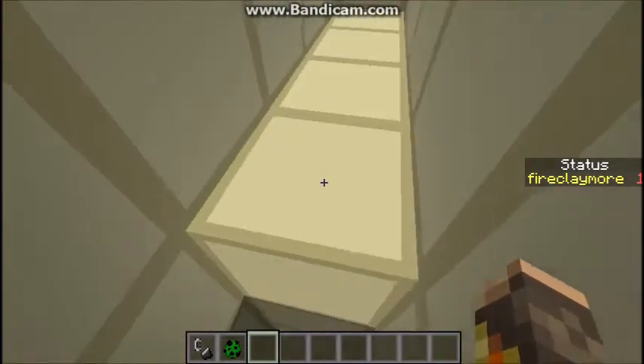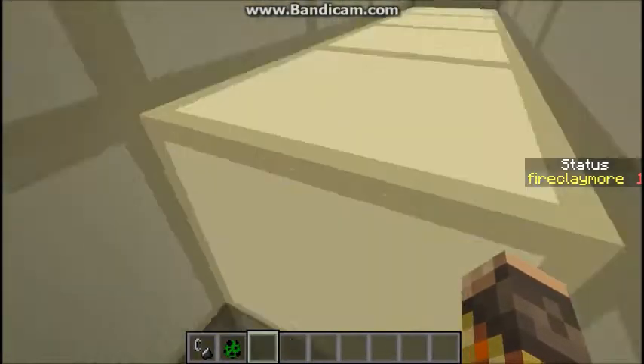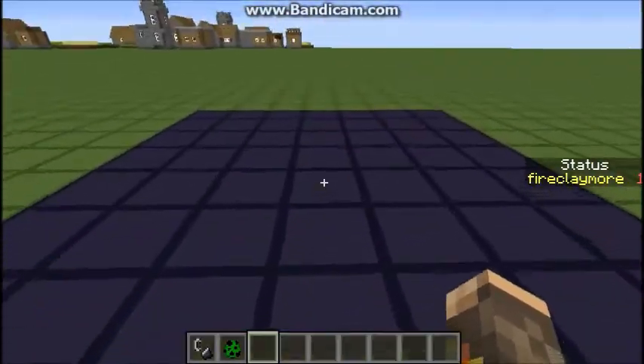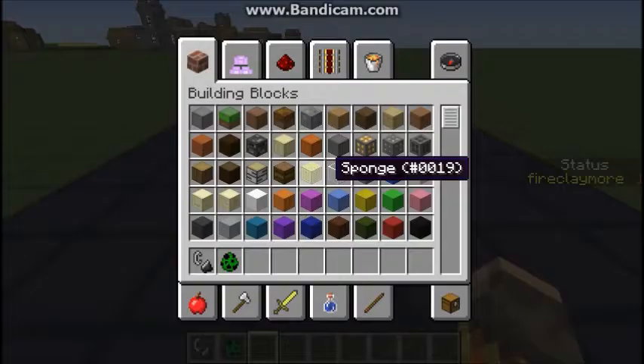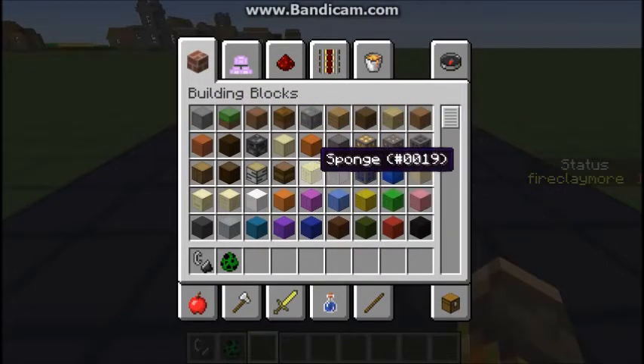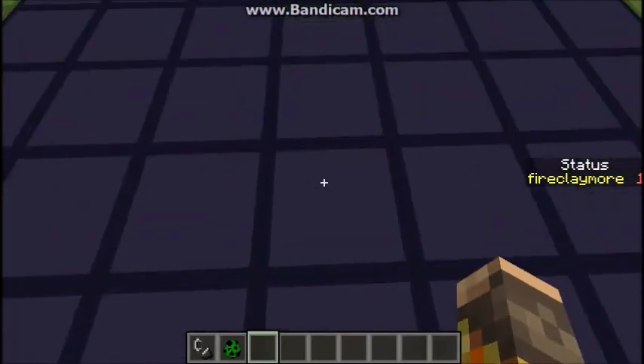There are no fancy hidden things here, except for one. In Minecraft, every single block has a specific ID. For example, stone is one, grass is two, and many different blocks have many different values. And if you use the give command, you can do different things with them.